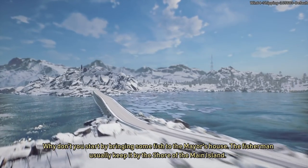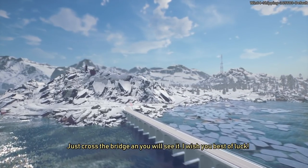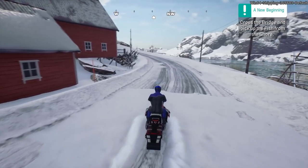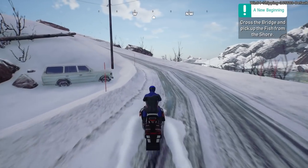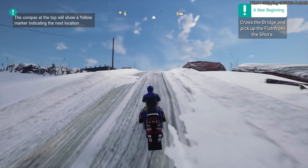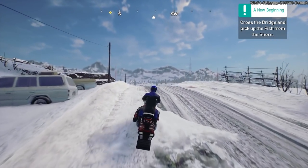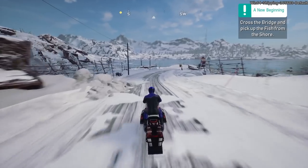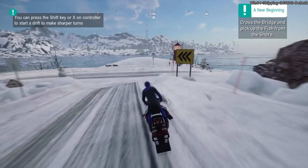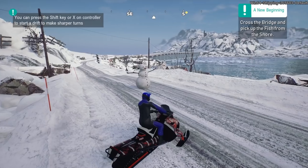'Why don't you start by bringing some fish to the mayor's house? The fishermen usually keep at the shore of the main island. Just cross the bridge and we'll see it - best of luck.' So we're going to quickly do that mission. I don't know how big the map is itself - I'd say it's like 95% there. I have seen some weird things with little gaps in the sea and everything's not placed properly, but it isn't the full release game and it is free, so bear that in mind. I guess it's a bunch of students just figuring out if they can make a full game here.